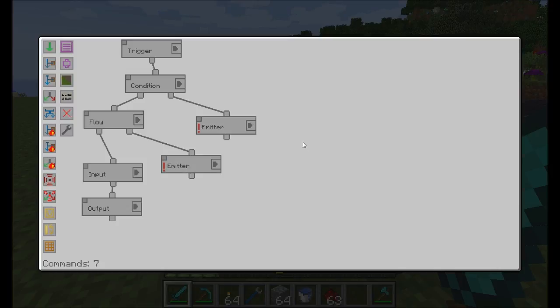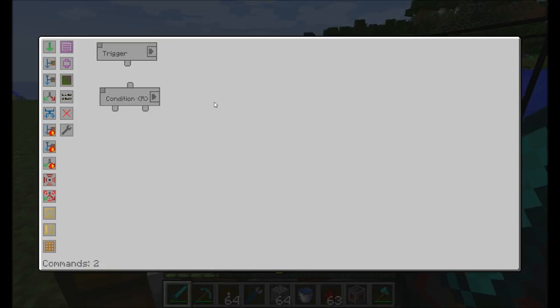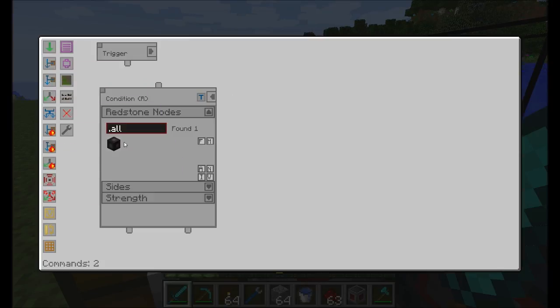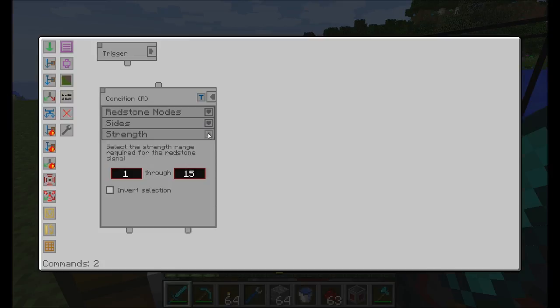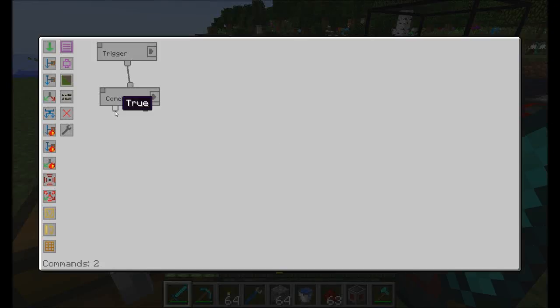Now let's look at reading redstone and doing stuff based on it. I've gotten myself a redstone receiver — the opposite of the redstone emitter — which receives a redstone signal. I'll add to the line what's called a redstone condition — a true/false condition similar to the item conditional but for redstone. We choose our redstone node (the receiver), whatever side — we'll say any side. You could require a signal on all sides or any side. Finally, you can specify the strength through a range, like 1 through 15 for any strength of redstone.